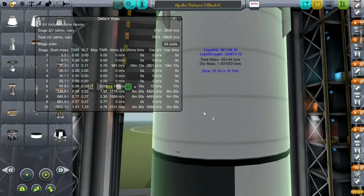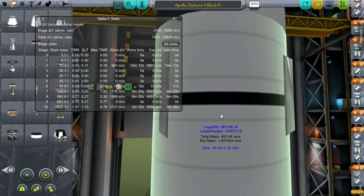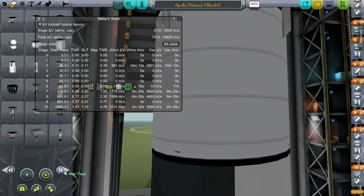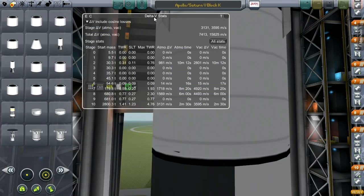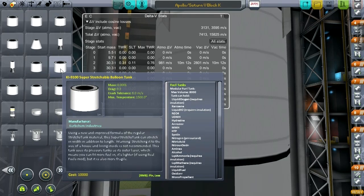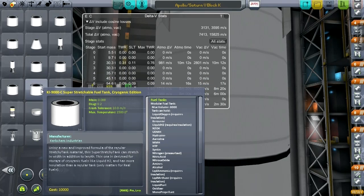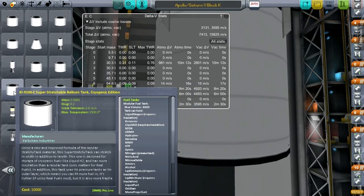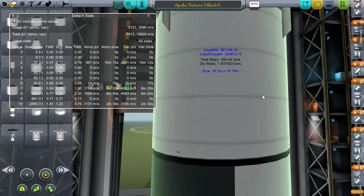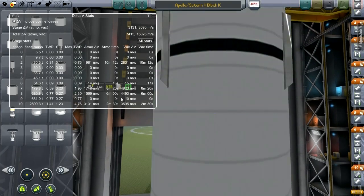A lot of the trouble when I was doing the different versions — the different blocks — was that I was using the wrong tanks. This tank is the balloon cryogenic tank, and it turns out that makes a big difference with stretchy tanks. I started using the super stretchable fuel tanks, which is not good. Then I switched to the cryogenic addition because liquid hydrogen and liquid oxygen require the insulation. But that wasn't good enough — you need the balloon tank. The balloon tank is much more efficient and gets the mass right.